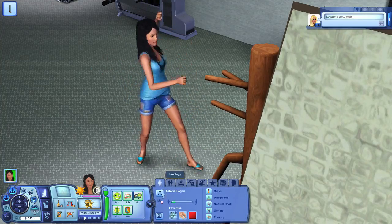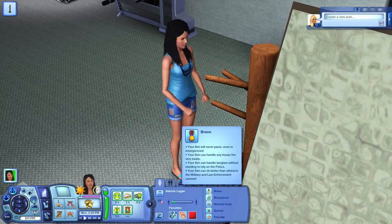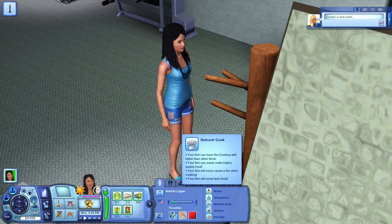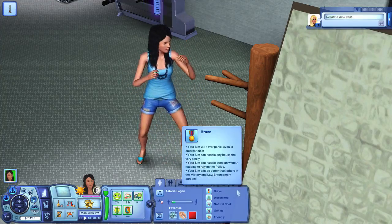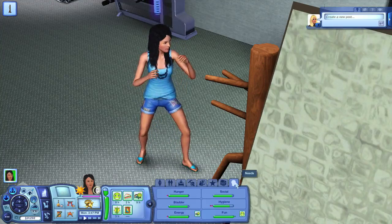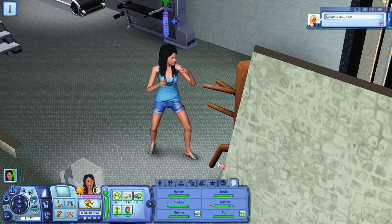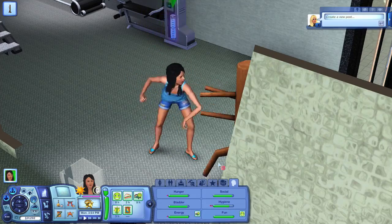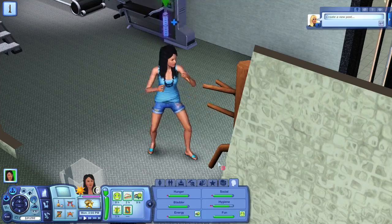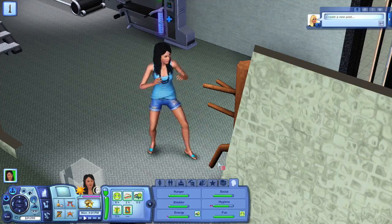She is a young adult. She's brave, she's disciplined, she is a natural cook, she's a genius, and she is friendly. If I have a single sim living on their own, I tend to make them a natural cook. That way they don't catch anything on fire, they don't burn the house down. As I said, she's a witch.